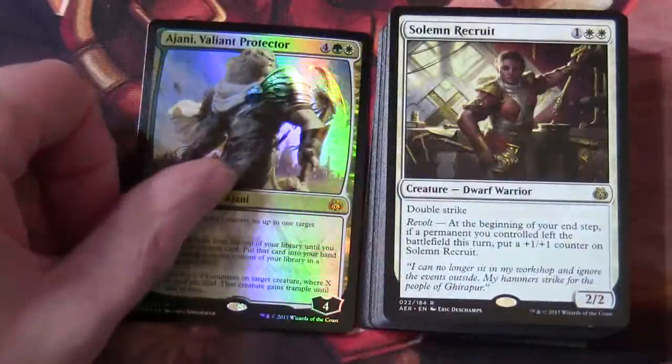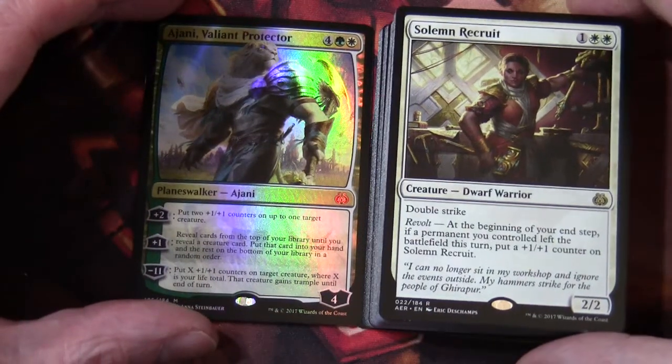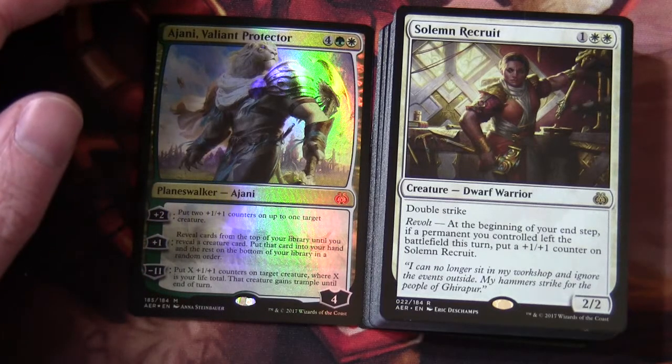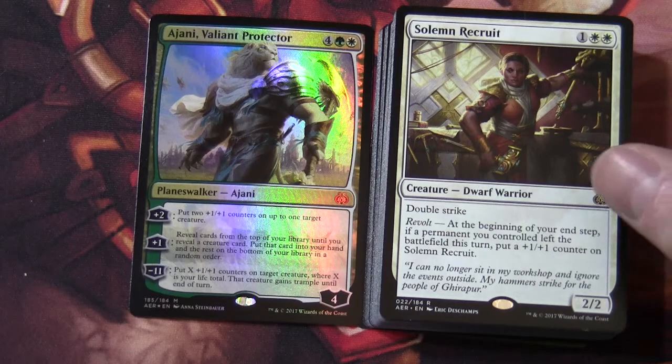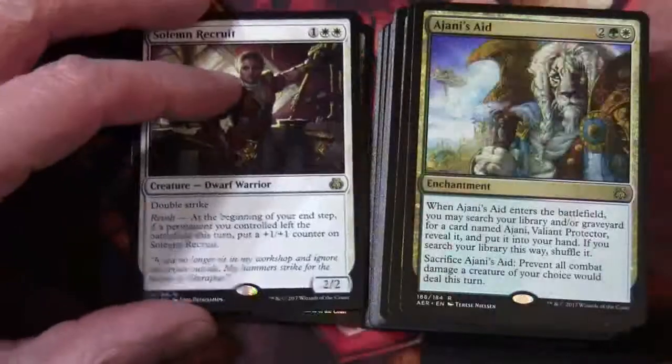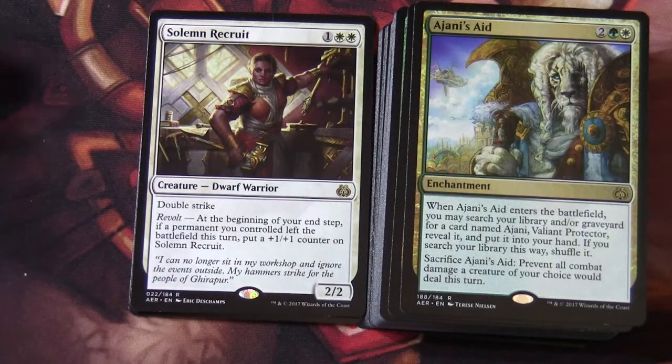We've got Solemn Recruit in the deck. Going through all the rares specifically: Solemn Recruit is one and two white for a 2/2 Dwarf Wizard with double strike. It has revolt: at the beginning of your end step, if a permanent you controlled left the battlefield this turn, put a +1/+1 counter on Solemn Recruit. Then Ajani's Aid — this is a card that cares about the presence of Ajani, costing two generic, green, white — an enchantment.